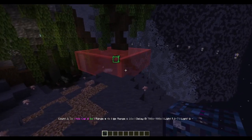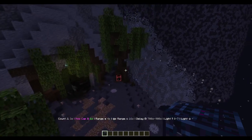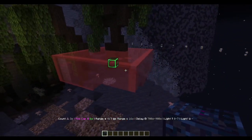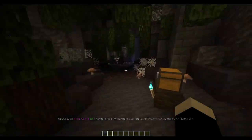When I get within the spawner range, it shows up green, and when I go out it disappears. When I'm within range, it also shows me the bounding box of where any mob can spawn. Let me go ahead and give you an example of what this might look like in a practical application.